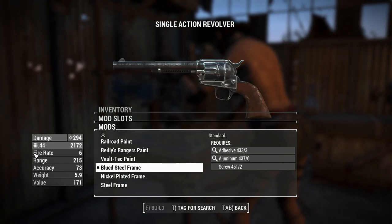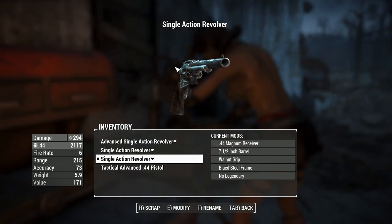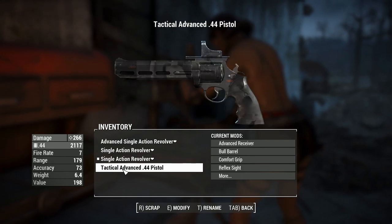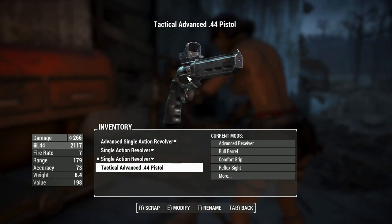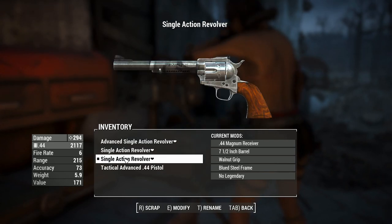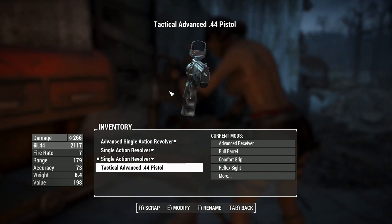I'll create a couple more of these to give you an idea of the weapon's strength. The standard .44 Magnum vanilla revolver does 266 damage, whereas this one does almost 300. So it is definitely a cut above the vanilla revolvers in this game, which is nice.